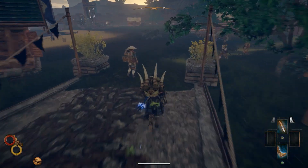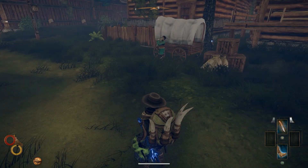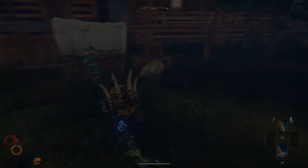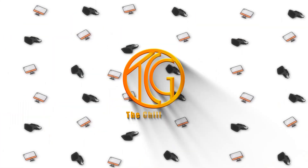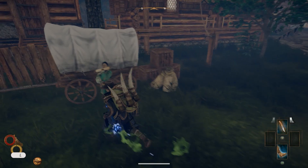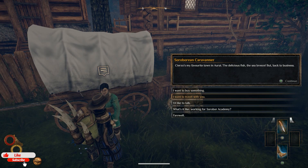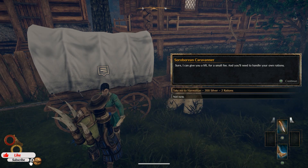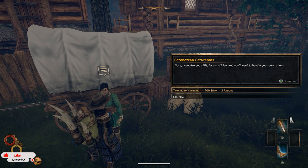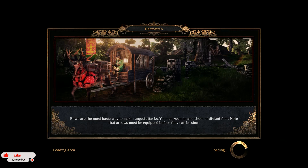Hey guys, welcome back to The Chill Guy. We're playing Outward and I'm finally able to access the Soroboreans DLC, so stay tuned for this. We're going to speak to the Soroboreans caravan and travel with them. We'll say take me to Harmattan — 200 silver, two food rations. So the town is called Harmattan.